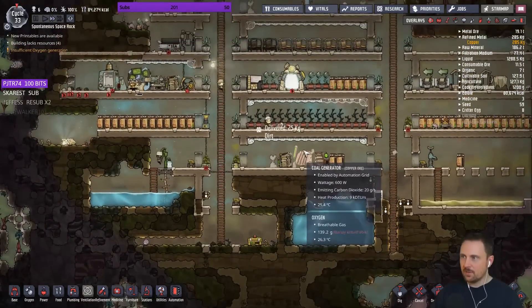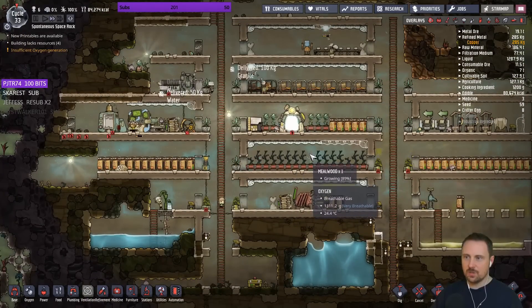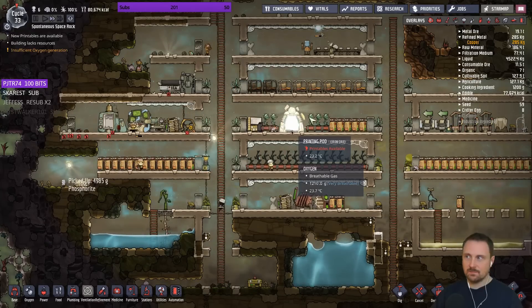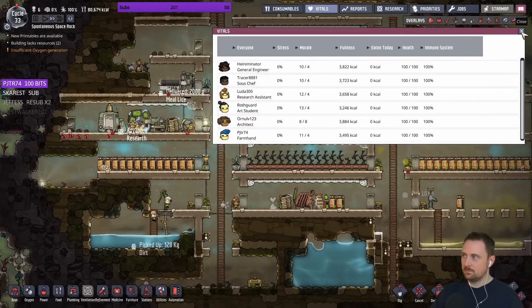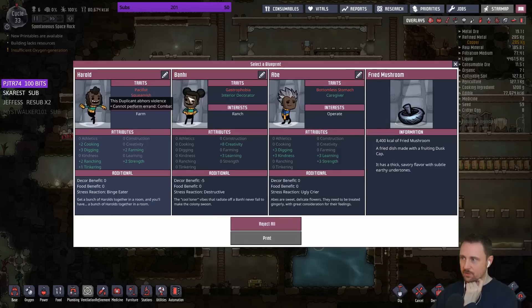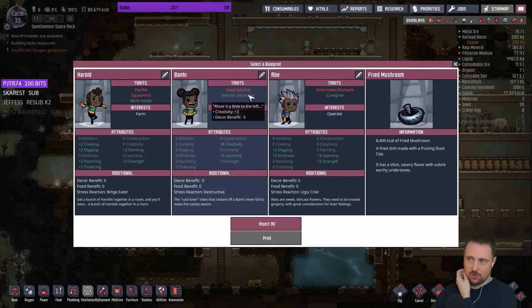We also have this here - we have some bristle blossoms and food is okay. I think we're actually in a position where we could start getting the next dupe. Let's look at our options. We need some good ones - pacifist is good, squeamish is okay. These are really good negative traits. Not gonna take you because you'll eat your way up. Cannot cook, don't care. Interior decorator - that's not what we care about right now.